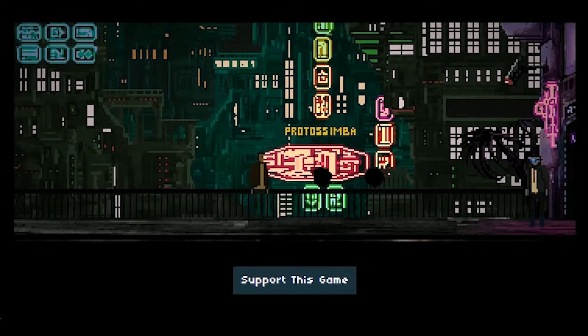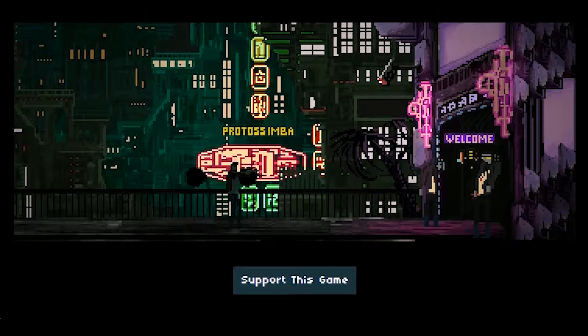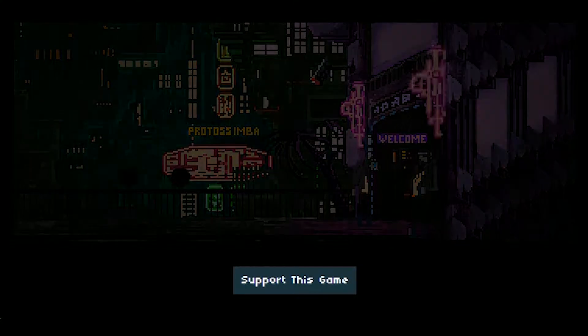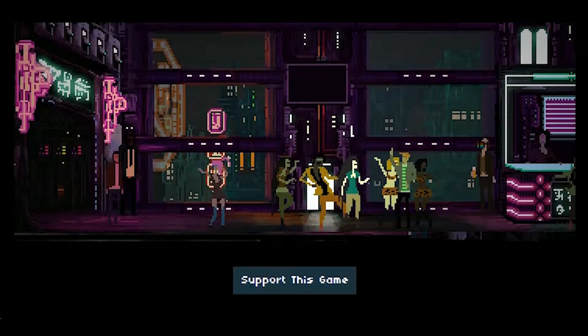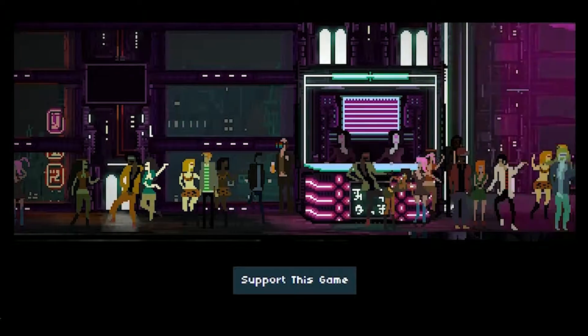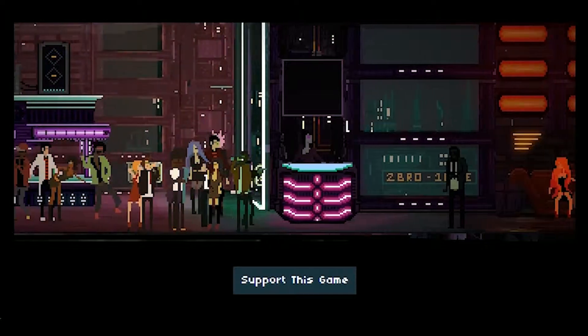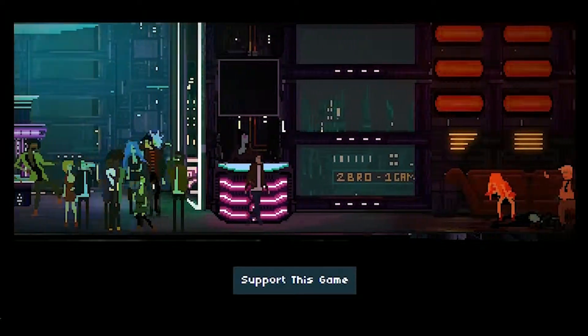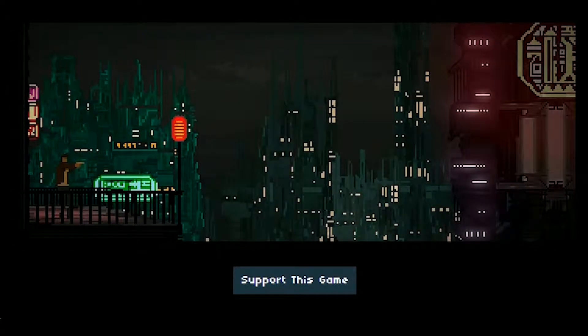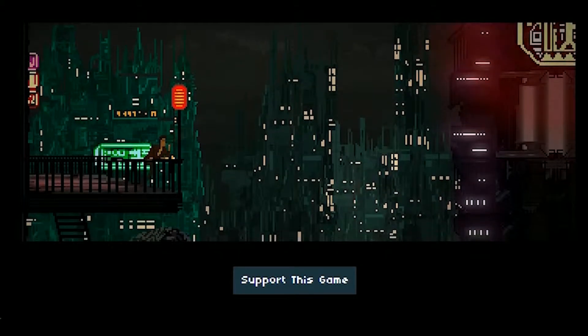Your one aim here is to walk to the right, experience the very well-fitting music and sound effects and shoot anything that might stand in your way. The zenith of this short demo comes in the form of a nightclub where you must intercept the man you have been sent to kill, shooting him off of a balcony. It is a very impressive piece of development.